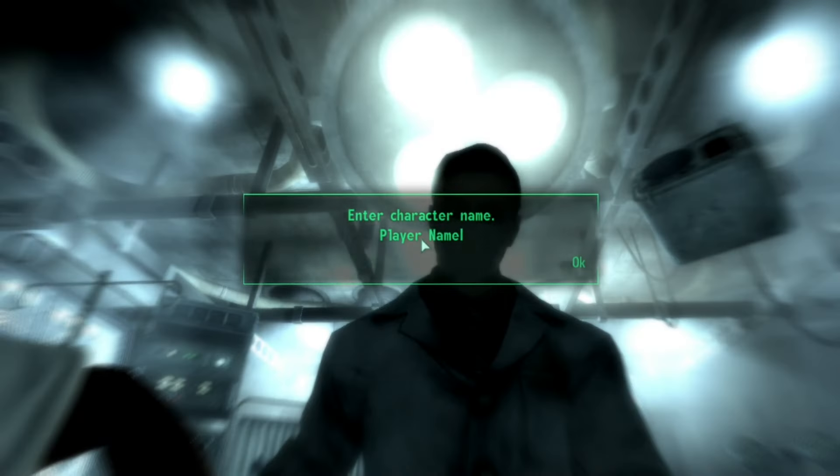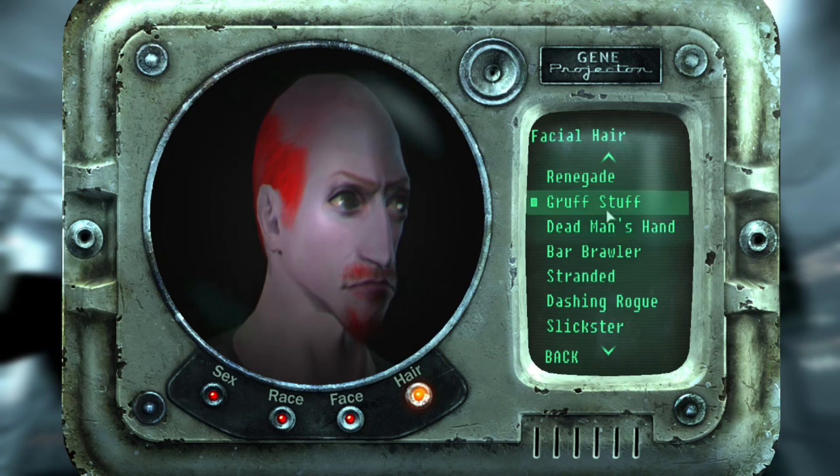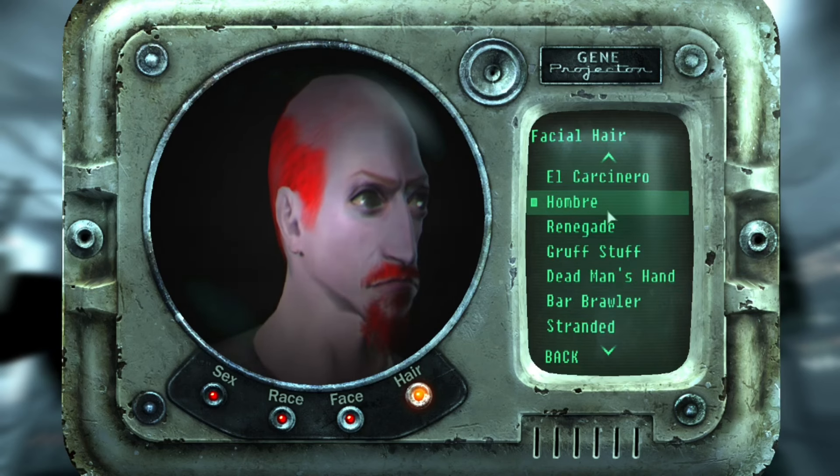We start off by giving our character an appropriate name for the challenge. The rules are pretty simple: no guns, no melee weapons, no weapons even considered unarmed, and no grenades or mines. Only fists.